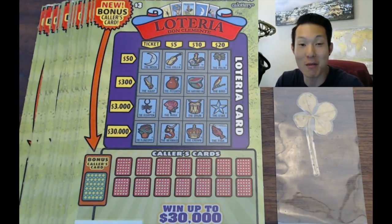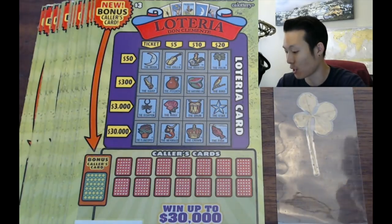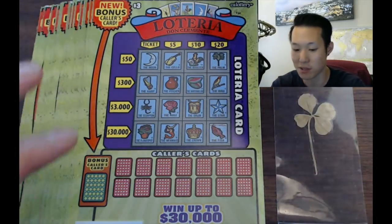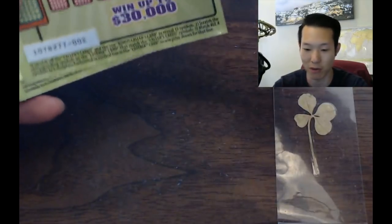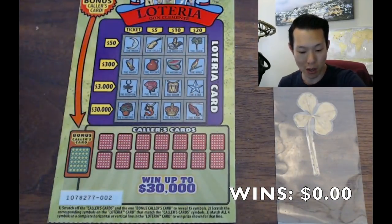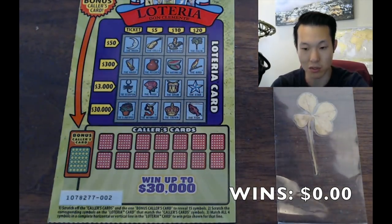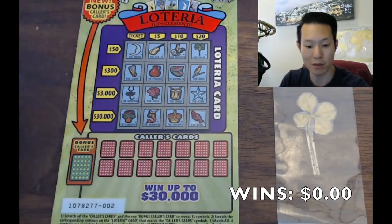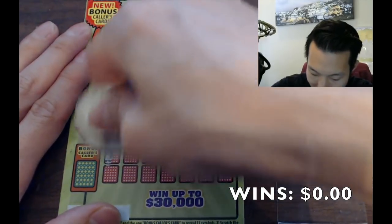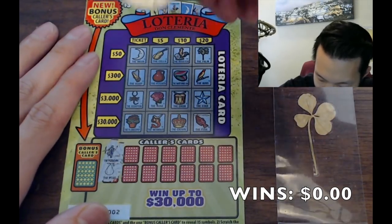What's up everybody, how are you doing today? My name is Keff and today we're gonna play some Lotería scratchers. We have three dollar tickets, California Lottery — we have 39 of them, playing $117 worth. We also have about two dollars saved for the next round because it didn't amount to a full ticket.